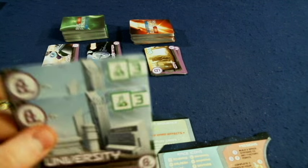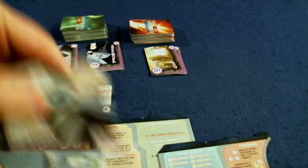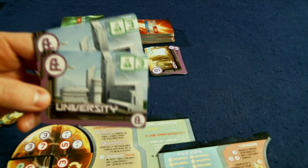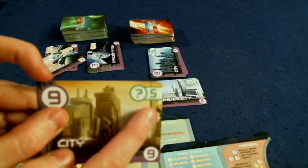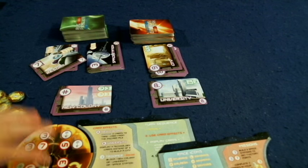Next, we have the university. This costs three of the beaker symbol, which is a little harder to come by. The university doesn't give you any victory points, but it allows you to display only four technology cards to build a city instead of five. So everybody else needs five, but you only need four — pretty useful.